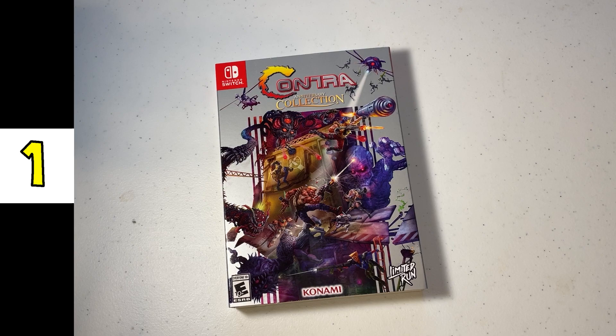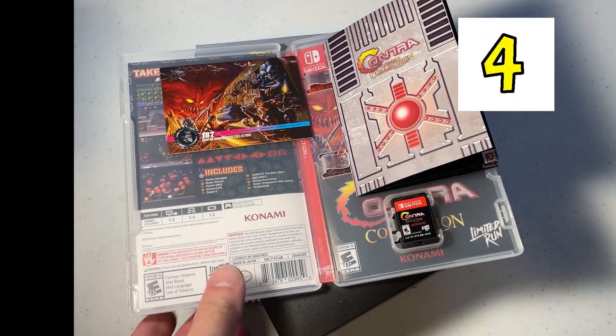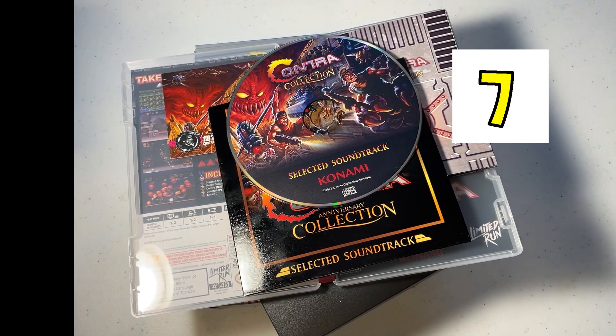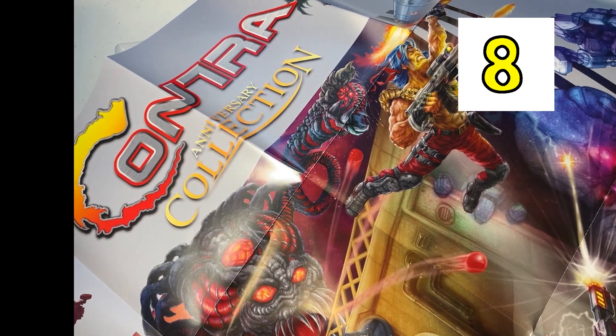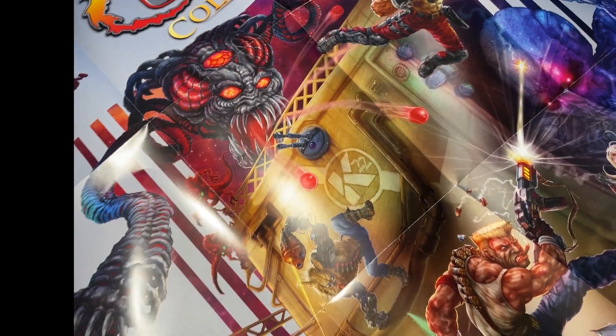So this collection comes with a Konami slip cover, the box for the game, a retro style dust sleeve, the Nintendo Switch game, it also comes with an instructional manual, a Contra collector's card, the Contra Anniversary Collection CD that you can listen to on your 1990 CD player if you have one, and the Contra Anniversary Collection reversible 18x24 poster that you immediately want to run home to hang on your wall.